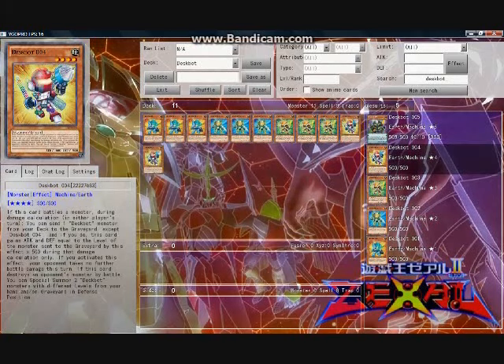Deskbot 004 is actually sneaky good in this deck because of the synergy between its two effects. If this card battles a monster during damage calculation either player's turn, you can send one Deskbot monster from your deck to the graveyard except Deskbot 004, and if you do, this card gains attack and defense equal to the level of the monster sent times 500 during that damage calculation only. If you activated this effect, your opponent takes no further battle damage this turn. If this card destroys an opponent's monster by battle, you can special summon two Deskbot monsters with different levels from your hand and graveyard in defense position. The first effect can effectively fuel the second effect, as well as set up other plays. The only real drawback to 004 is it can't dump another copy of itself for the attack augmentation effect, which leaves this card at a slight disadvantage with regards to its attack power.